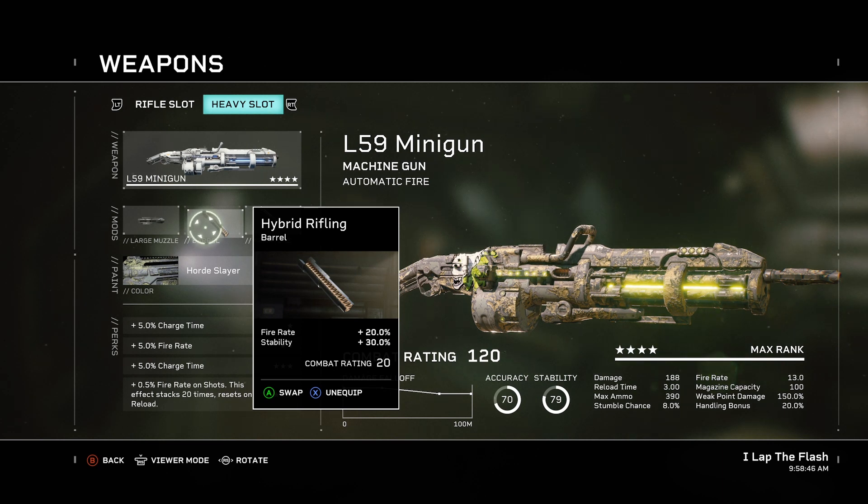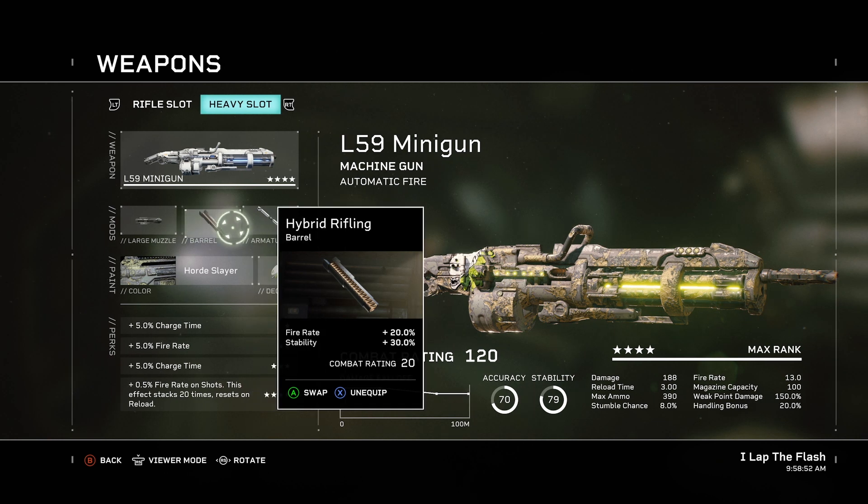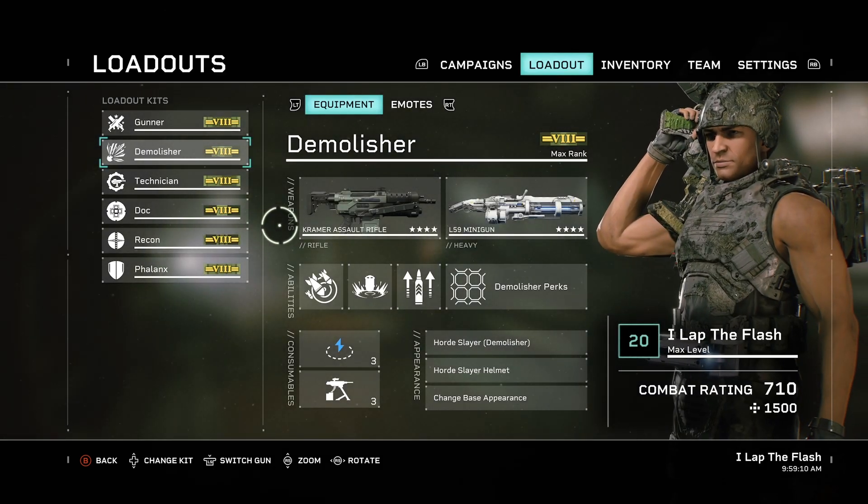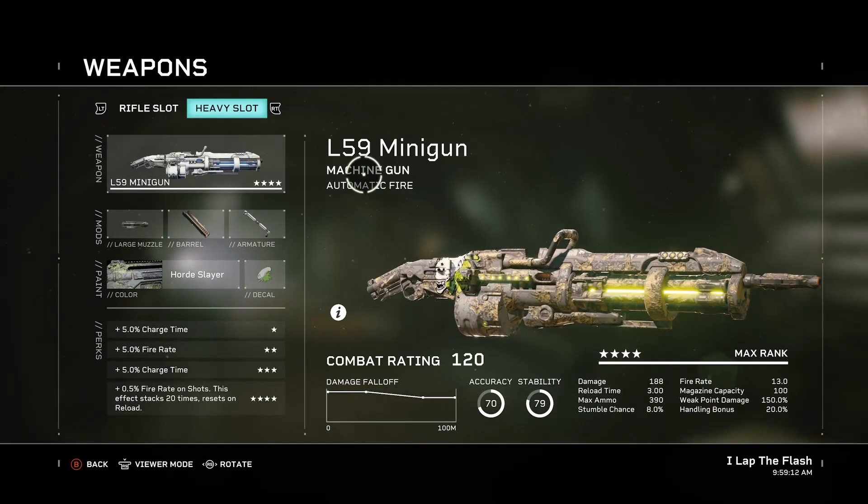Now for the barrel — it gives a little less fire rate and stability, but if you're going to use the minigun you might as well be trying to kill fast with it, so I really recommend the hybrid rifle barrel. And like all these heavy weapons, definitely go for max ammo. I'm a big fan of max ammo on heavy weapons because you burn through ammo so quickly. And when you do need to swap weapons, the handling is a big plus, so I definitely go for that on it.